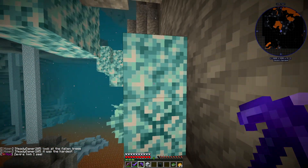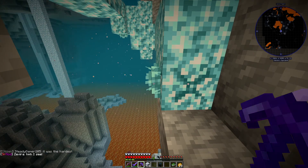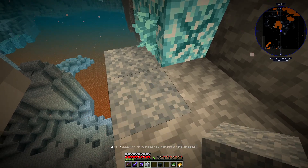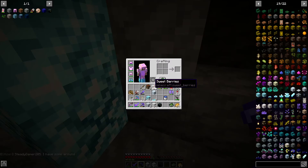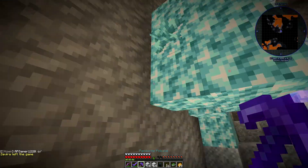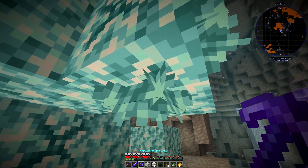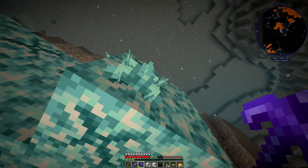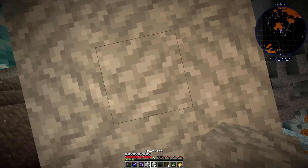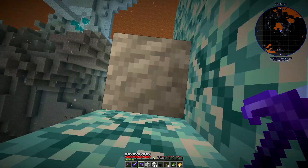Peering over the edge again, I actually found some more and very carefully made my way down - it was still a long way down even though I wasn't over lava at that point. I could actually see some crystals, so I set about getting them off very carefully. I imagine they would go bigger if you hung about a bit, but I didn't have time at that point - I'll certainly go back and see if I can get some bigger ones. I got about eight altogether.